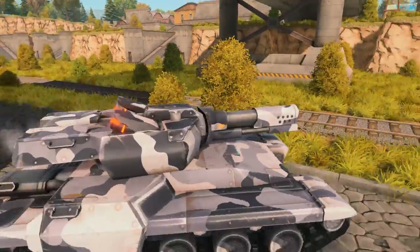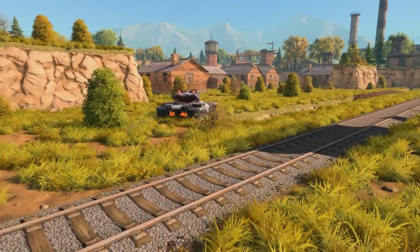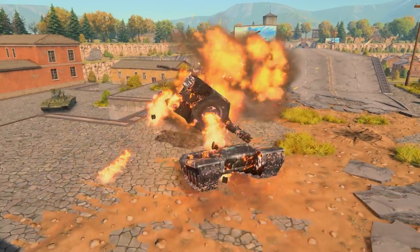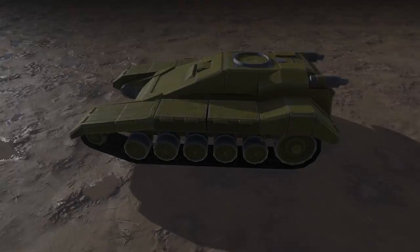Viking deserves a special mention here, as it is the lowest hull in the game, making it almost impossible to flip over or knock off its aim.